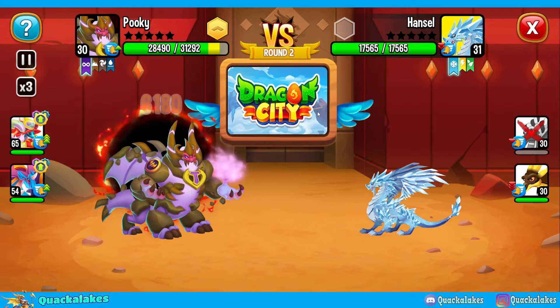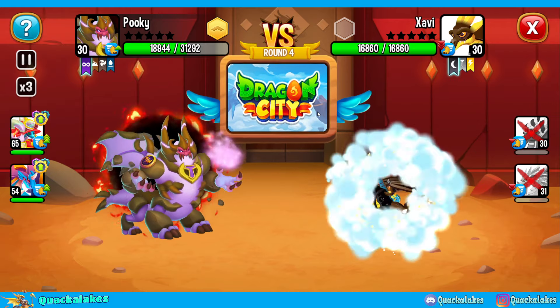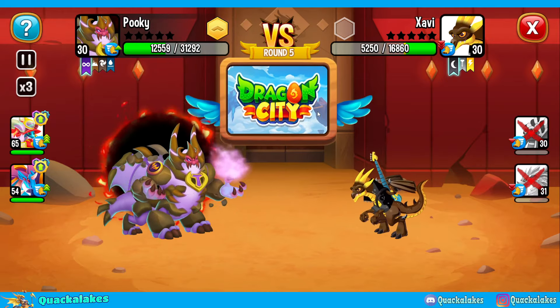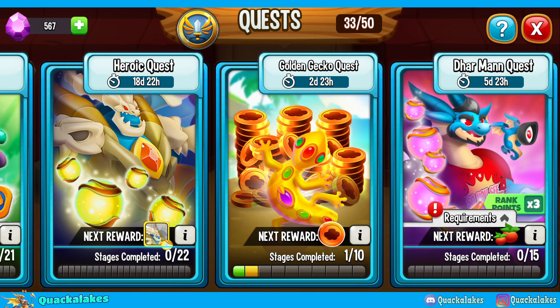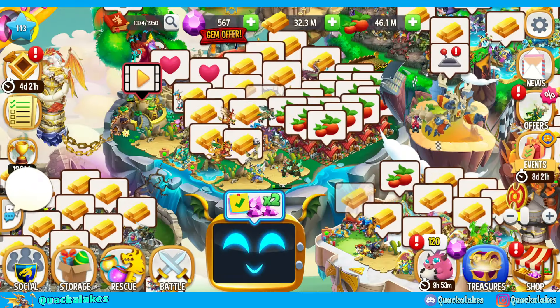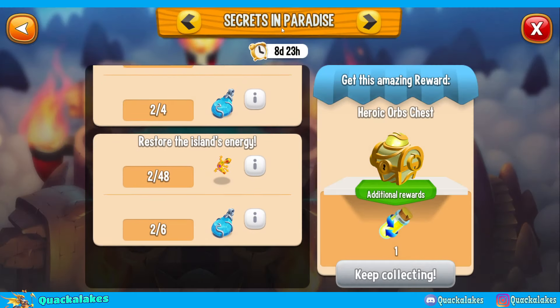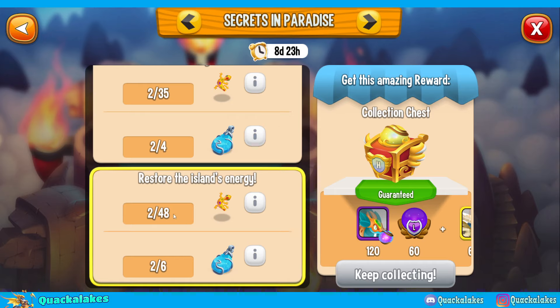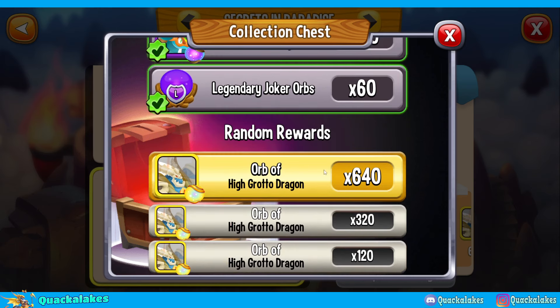The reason I really recommend the event items is because the collections — although it will be very difficult and you'll have to hard grind every single event — the final collection can give you the dragon itself and heroic orbs. The heroic orb drops can be huge; it can be the difference between being able to empower it or not. We also have the start of the heroic quests for High Grotto today. The collection I'm talking about is the Secrets in Paradise collection, because you need the paradise heart and the geckos to finish off the final 48-item collection. In that collection, you are guaranteed to get Gecko Bolt, you get legendary jerk orbs, and a really nice high drop of High Grotto.